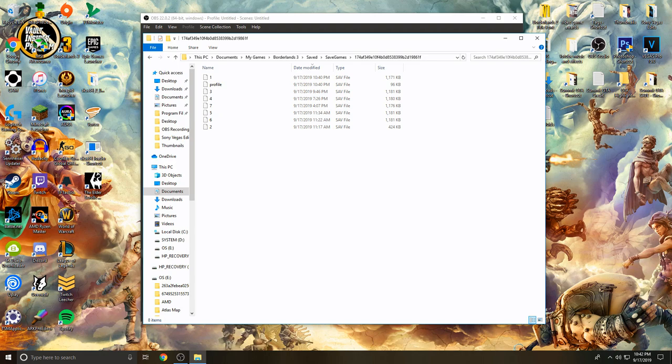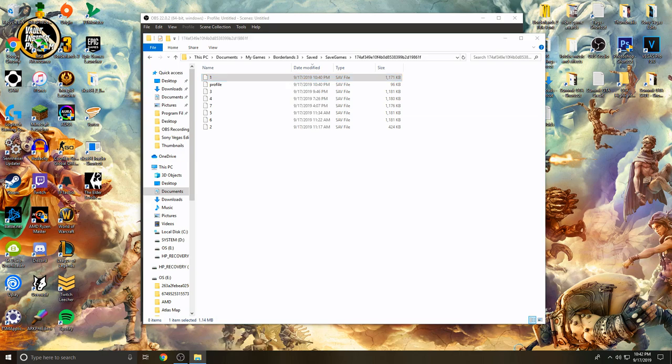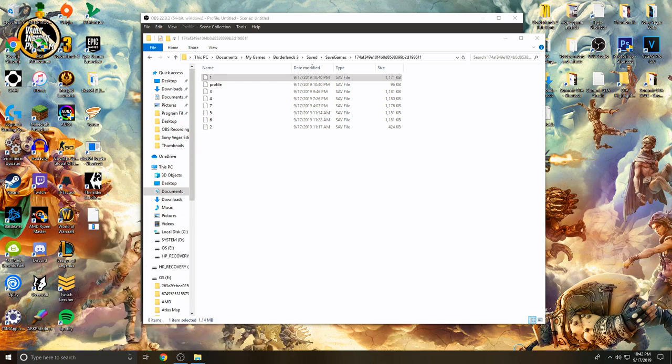Basically what you're going to do is go to the character you want to copy over — this is my main character number one. You just copy that, and then you paste it on your desktop, and then you rename it. You have to name your characters a number like this, so just go to the next number.